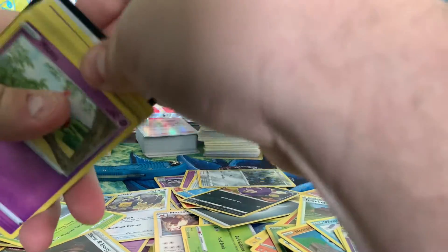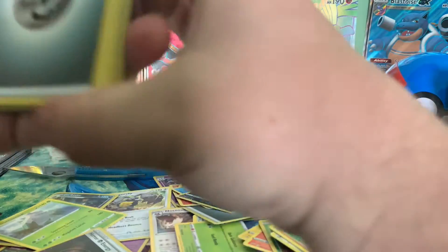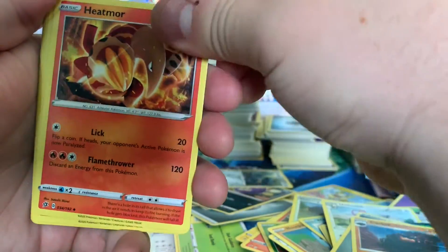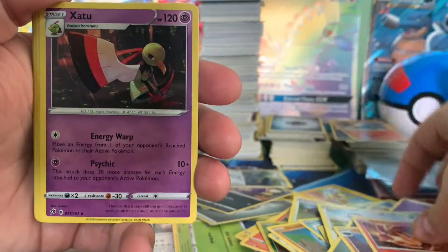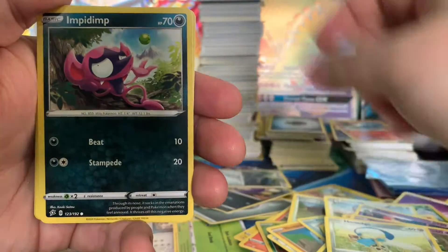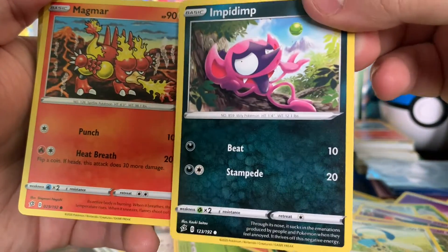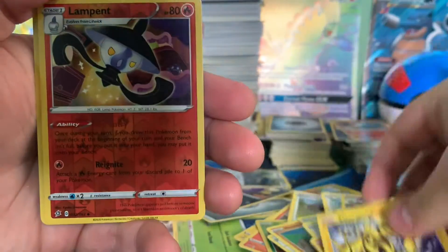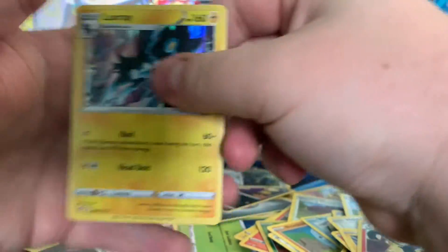Second to last pack here. Come on, let's get like a Hyper Rare or something. I mean, we've gotten some good pulls, but we certainly could have gotten better pulls. Steel-type energy. Charcoal — trying to go barbecuing, you need a little Heatmore to get your Charcoal on fire. Zubat. Natu. Han Singles Sword. Impidimp — I hate this thing. Magmar. Electabuzz. Lampent. And on the end, we got a Luxray.